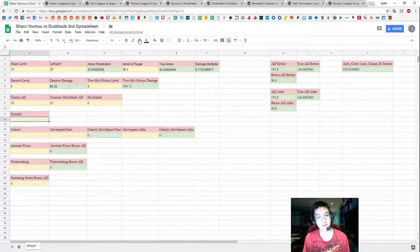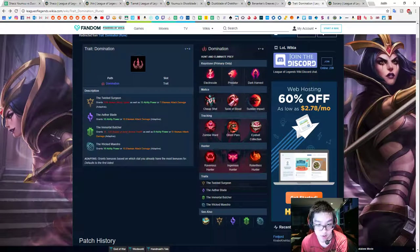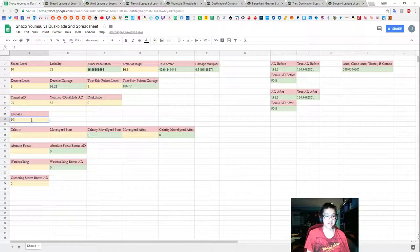We also have to estimate the amount of Eyeball Collection stacks. It's 0.6 AD per eyeball. You get 2 from each champion kill and 1 from each champion assist or takedown, up to 20. We don't know exactly how many we'll have in a 15 to 20 minute game, but as an example we'll just put 10 here.